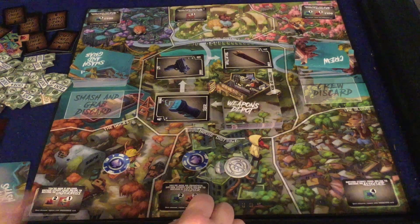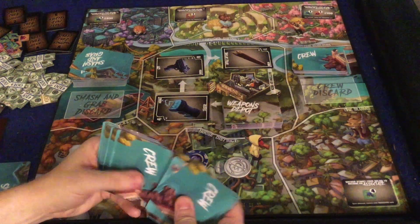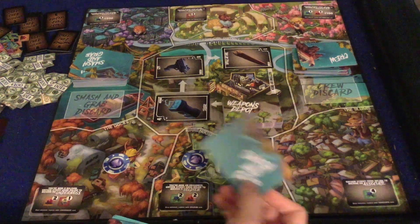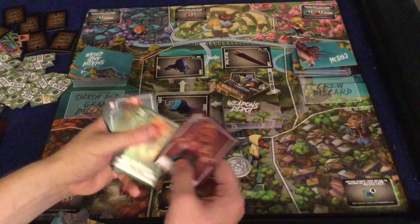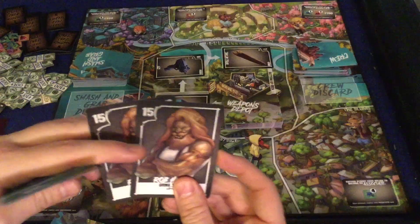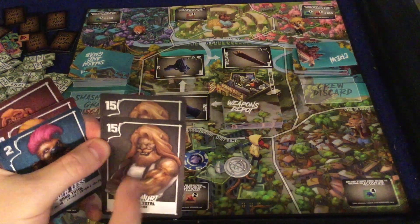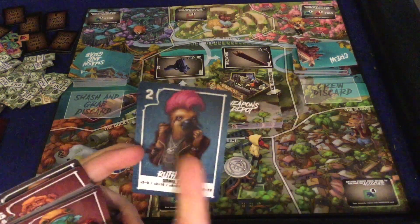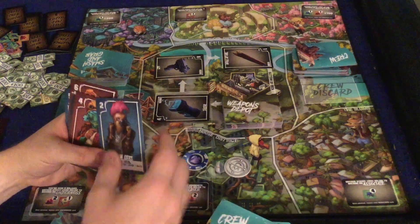Here's how a turf war works: each player draws 15 crew cards. You also have to declare any smash and grab or weapon cards you're using before the war starts. Then you choose 10 of the 15 cards to keep. Some combinations are very powerful — for example, these two are worth 15 each and since you play them together they double to 30 points. Add another and it jumps to 60 points. Matching cards double each other's value, so hand selection is critical.